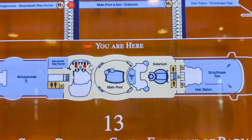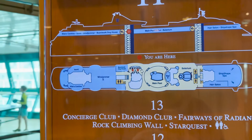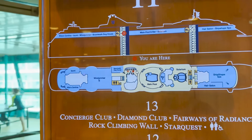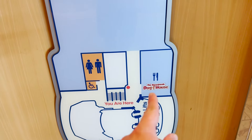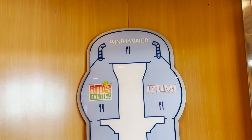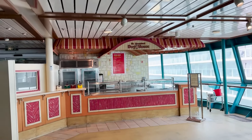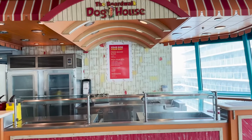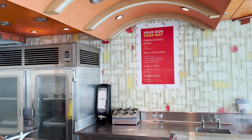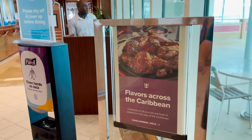Deck eleven is the main pool deck, but we'll start aft. Outside we find the Boardwalk Doghouse — included with your cruise fare — serving standard hot dogs, sausage dogs, and toppings like sauerkraut and onions, with coleslaw and potato salad as side options. There are ping pong tables and outdoor dining tables here as well.